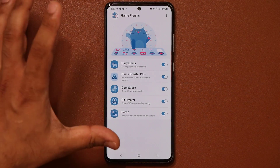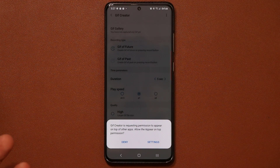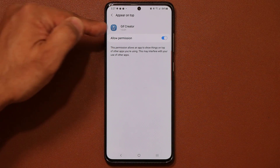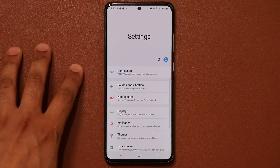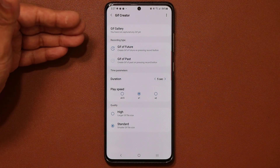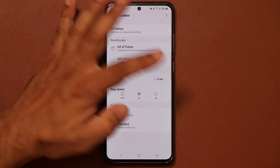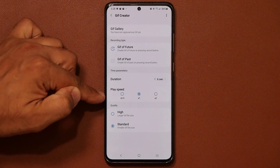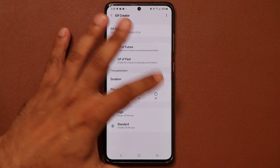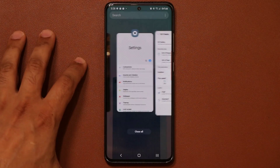I'm going to enable the GIF creator. Once you enable this, you can tap here to go into the details. You do have to give permission to the GIF creator — it's from Samsung, it's all safe. So what happens is you can create GIFs from your gameplay and you can set the settings here: the duration of the GIF can be 5, 6, or 10 seconds; playing speed can be half speed, actual speed, or twice as fast; and you can set the quality of your GIF images.